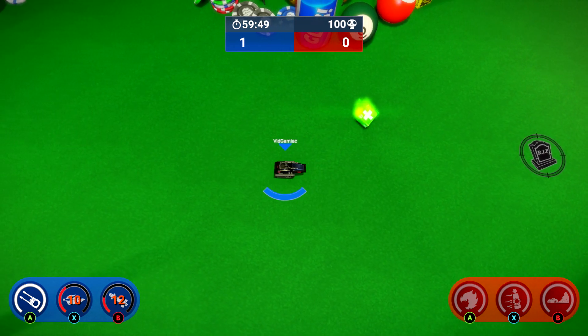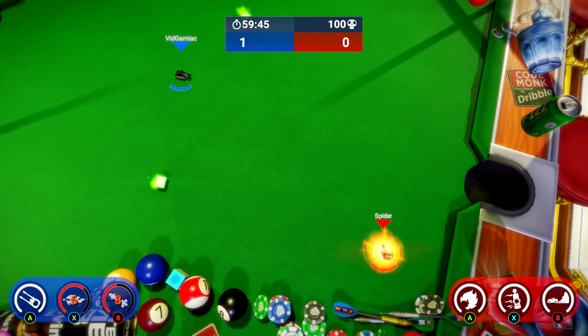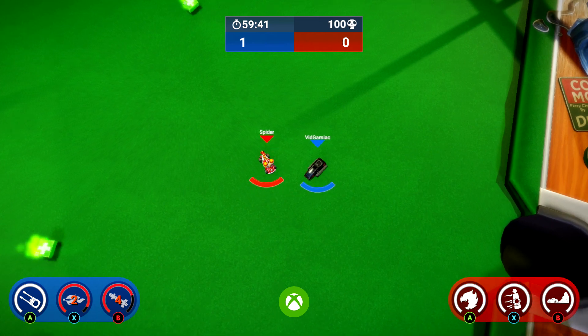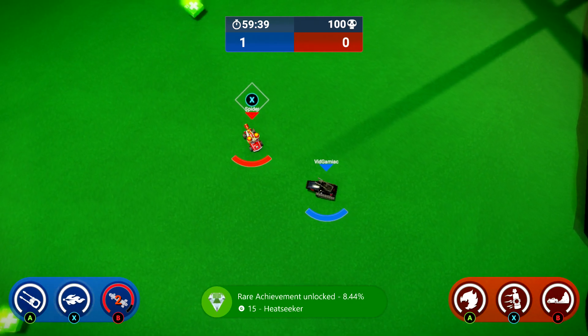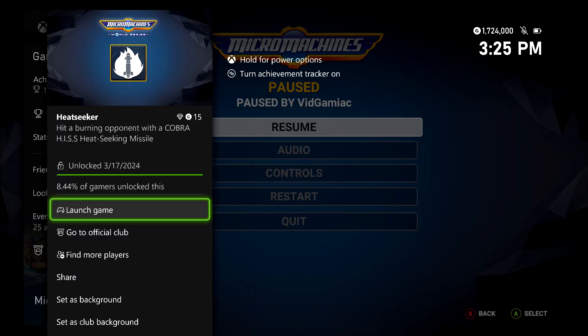Then quickly hit the B button while the other car is on fire to use your heat seeking missile. It should auto target and hit it, and once you blow it up using a heat seeking missile, you should be good for this achievement. It's going to be 15 gamer score and that's all there is to it.